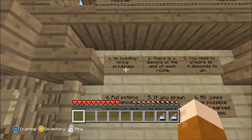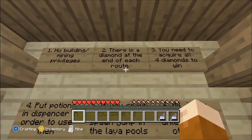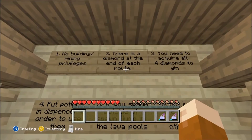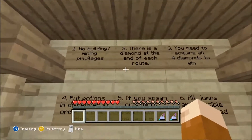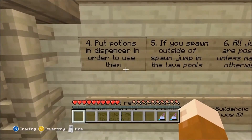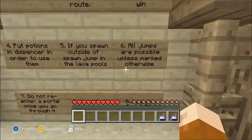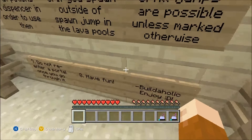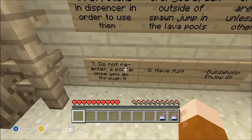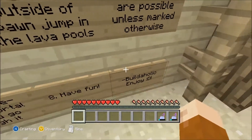Here are the rules: no building or mining privileges. There is a diamond at the end of each route — you need to acquire all four diamonds to win. Put potions in the dispenser in order to use them. If you spawn outside of spawn, jump in the lava pools. All jumps are possible unless marked otherwise. Do not re-enter a portal once you go through it. Have fun. Buildaholic.